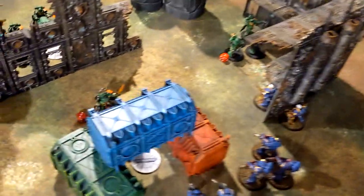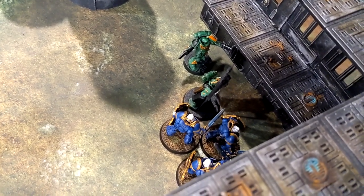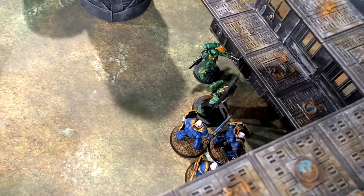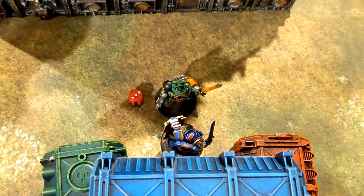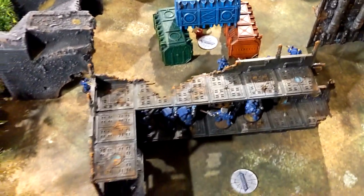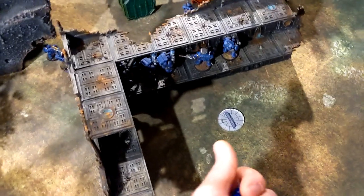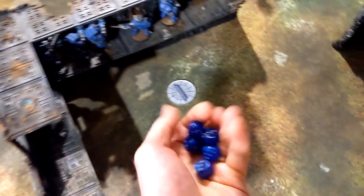My Blade Guard charged into his Blade Guard, did four attacks against the veteran — he stood up to it. I positioned so he couldn't move three inches to Heroically Intervene. Now we have the Captain versus Captain showdown. I completely forgot I had the Burning Blade earlier but the dice worked out anyway. I get six attacks — five normally plus one for Shock Assault — hitting on twos. Here we go.